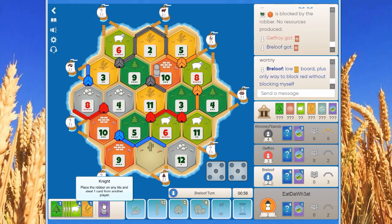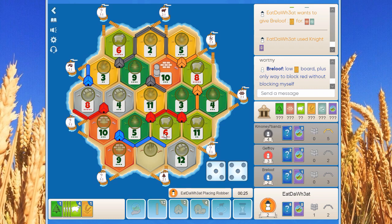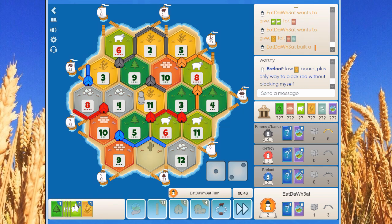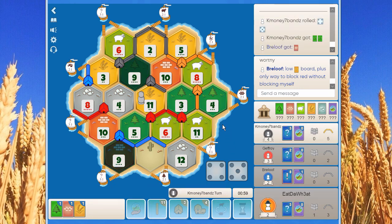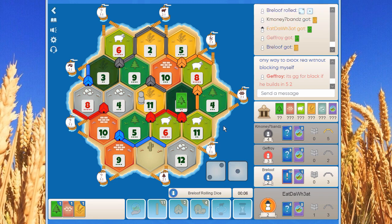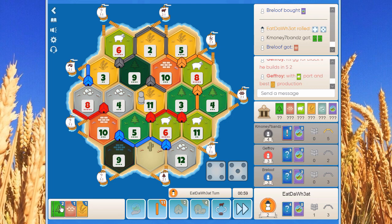We block the eleven wheat again because wheat is such a rare resource — it makes sense to block it against red and black. We preemptively trade sheep for brick to have brick for the first settlement. The nines and sixes have rolled a lot this game. A three gives blue and black some much-needed wheat. Blue manages to settle and buy a dev card, so they already have two dev cards in hand.